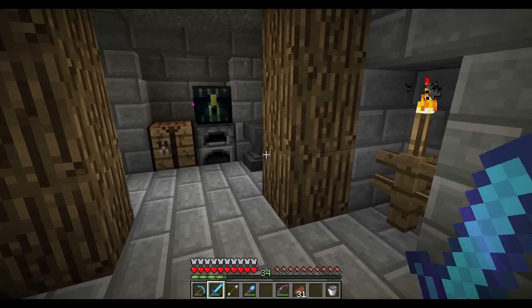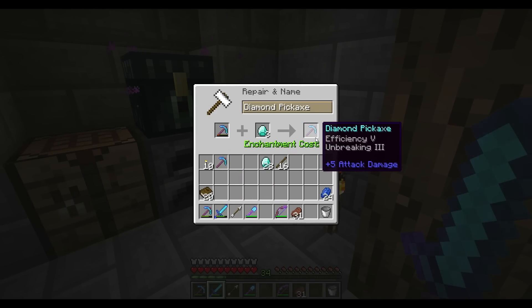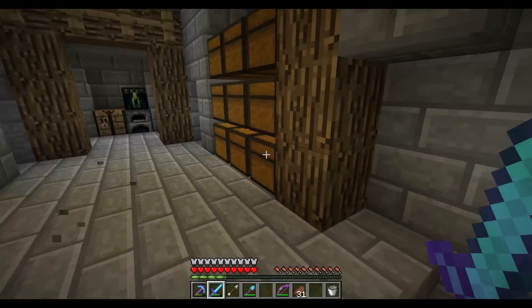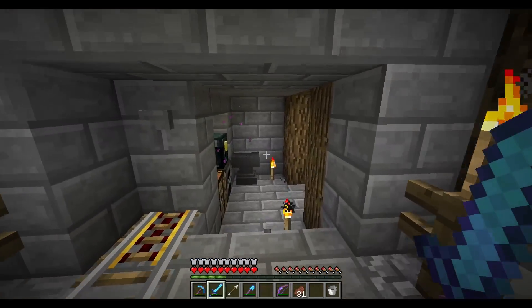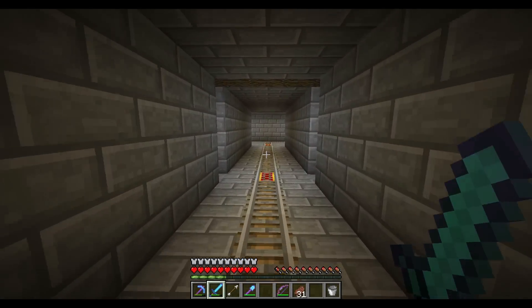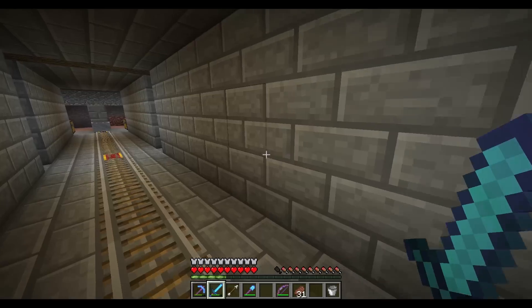Alright guys, we are back. I've got 34 levels and we are ready to repair this pick. One, two, three — there we go. This is probably the last time we can fix this pick because it's going to get crazy expensive. It's always good to have Efficiency 5 Unbreaking 3 picks on hand — they make great work picks. Now that we're down to zero levels, I'm going to go upstairs and back to the base and make some more potions to bring down there.